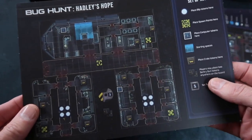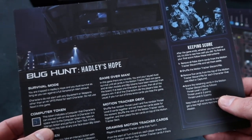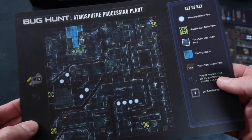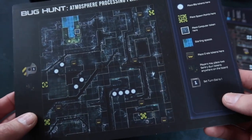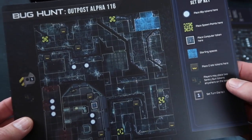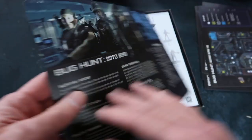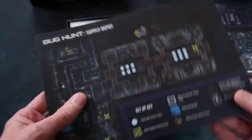Hadley's Hope of course is the installation where all the action takes place in the Aliens film. Atmosphere processing plant — I wonder if you'll have to collect all your magazines and not shoot. Don't want to blow up the atmosphere processing plant. Outpost Alpha 116 and supply depot. Lots of variety there, lots of information about each scenario. Looks very exciting.